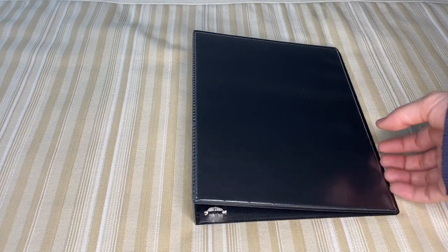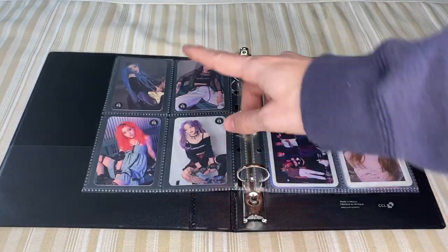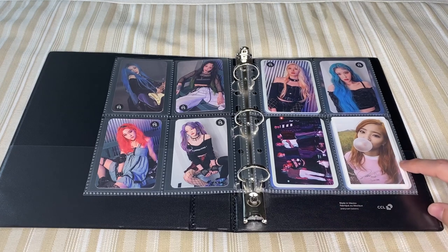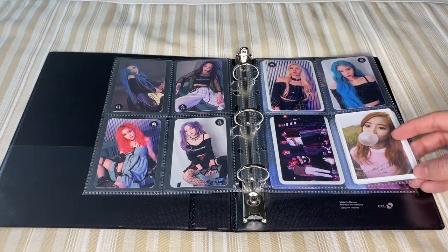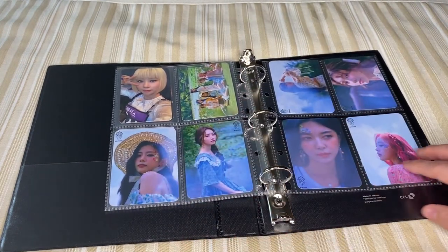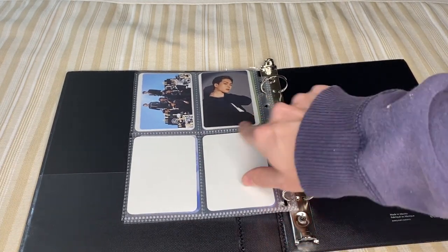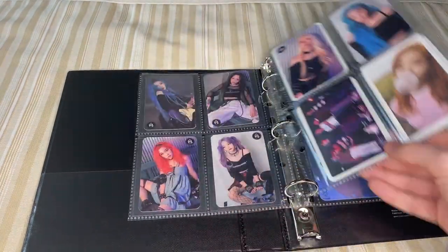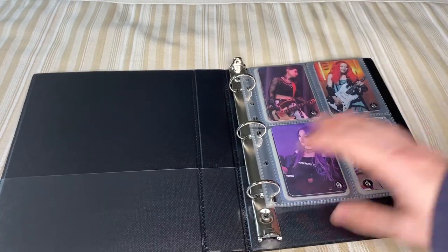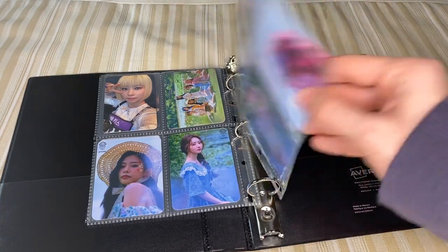And my last mini binder just has all my miscellaneous K-pop cards. So first we have my Rolling Quartz collection — I have the band set and then it goes right into the concept cards. And then I have Monsta X from their first English album. I believe this is a Twice pre-order benefit card, but Dahyun's my bias and she's super cute so I kept that card. I got this card of Dozi from Purple Kiss. And then my friend had given me these fan-made Dreamcatcher cards. And then on the back were my two pulls from Monsta X's latest English album — Joohyun and a group card. These are just kind of spontaneous cards, and anything that's not Dreamcatcher, Only One Of, or Four Minute is just going to go in this binder in a continuous fashion.